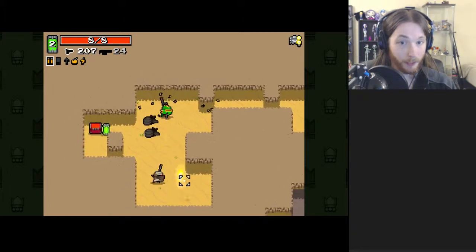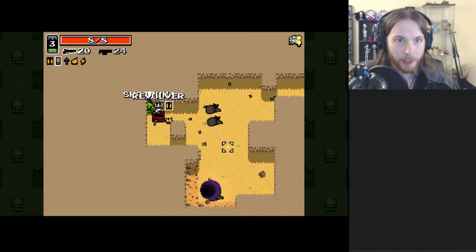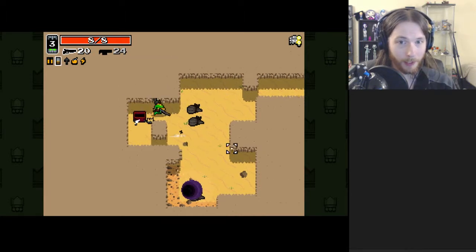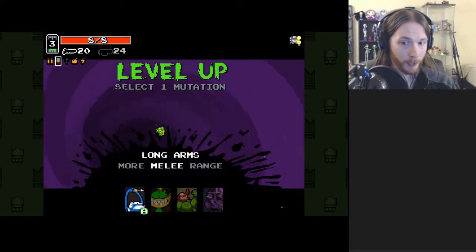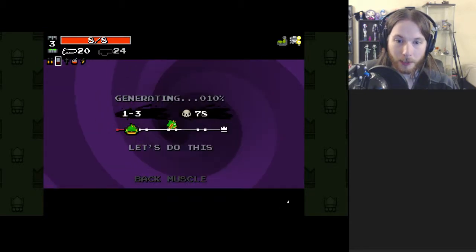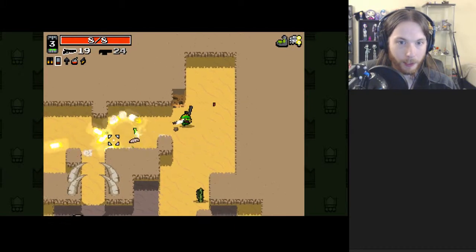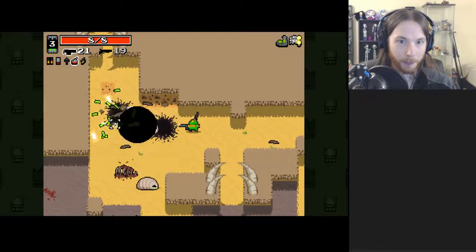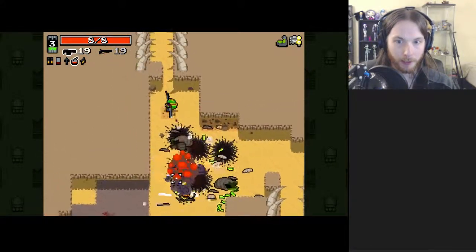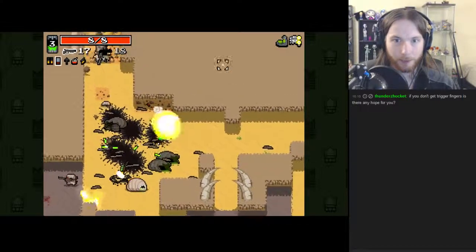A lot of people are afraid — with good reason — of using grenade launchers and having them blow up in your face. But if you can manage space effectively, a grenade launcher is a very powerful weapon. Also good at taking out enemy spawners and all of their progeny — though it's about a 50-50 chance that works.